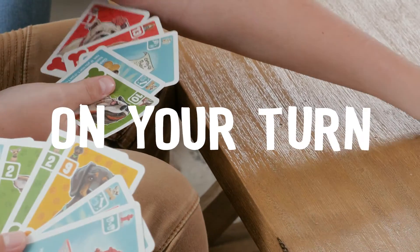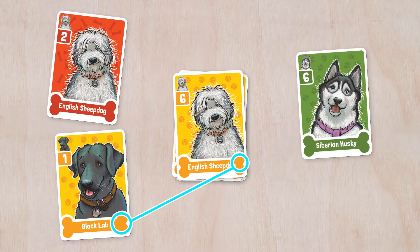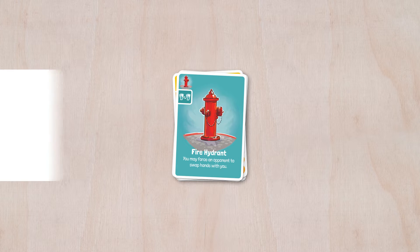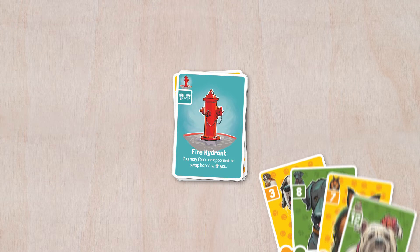On your turn, you must play either a dog card or an action card. Dog cards must match either the color, number, or breed of the dog card on the top of the dog pile. Action cards don't have this stipulation, but after you resolve your action card, you'll pick the color the next player has to play.